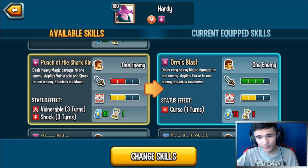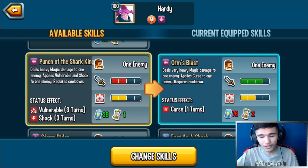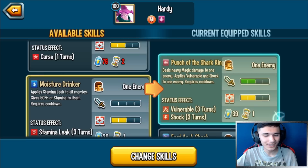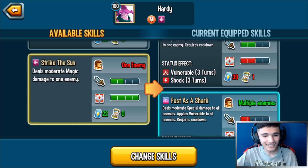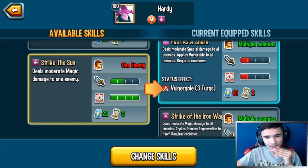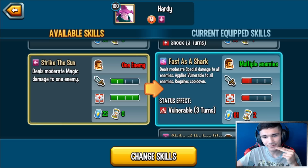This skill does very heavy magic damage — it does more damage than Moisture Drinker, but it costs less stamina and has a two-turn cooldown instead of one. Curse is only for one turn. Punch of the Shark King's status effects are Vulnerable plus Shock. I think I'm gonna keep the spammable skill — I really like spammable skills. I might run it over Fast as a Shark, but I really like Fast as a Shark because of Vulnerable to all enemies.